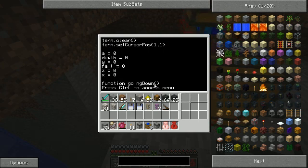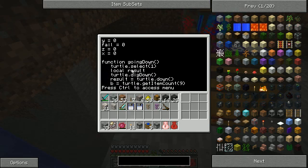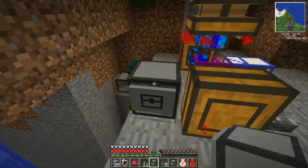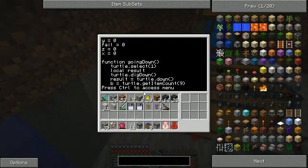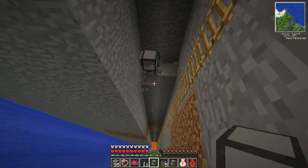So term.clear, setCursorPos — just clear the screen and cursor to the top left hand side. These are a bunch of variables which will make sense later. Okay, here's our first function, which tells the turtle to go down — this is what gets him down to bedrock and actually places the ladders as well. So turtle.select slot one — just want to make sure he's got slot one selected. Oh, here we go, he's just come up and has finally started actually digging. Here we go — this is what he actually does. As you can see he managed to build this ladder all the way down, probably until he hits lava where the ladders don't fare so well.